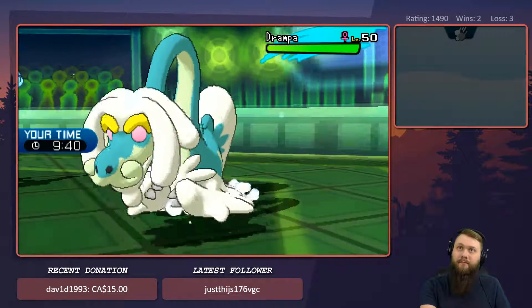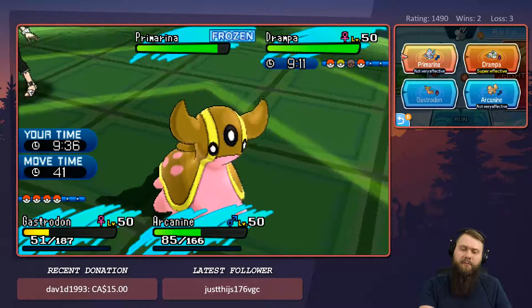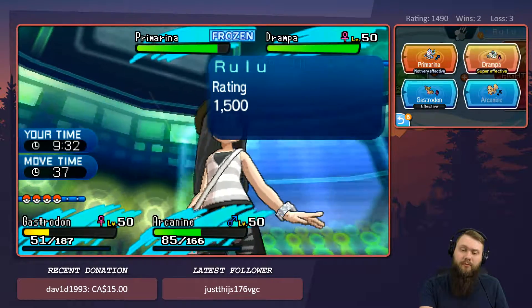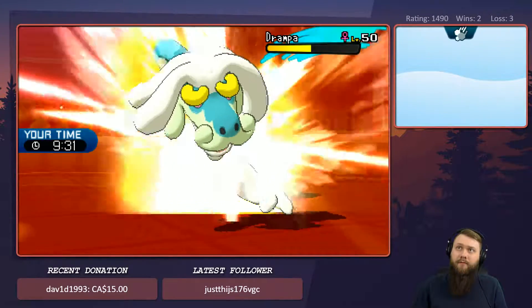Drampa comes in. Let's go for Ice Beam to the Drampa and Close Combat also to Drampa. Should be able to get that thing taken out. We're not going to worry about the Prime Arena at the moment because of the freeze, of course.